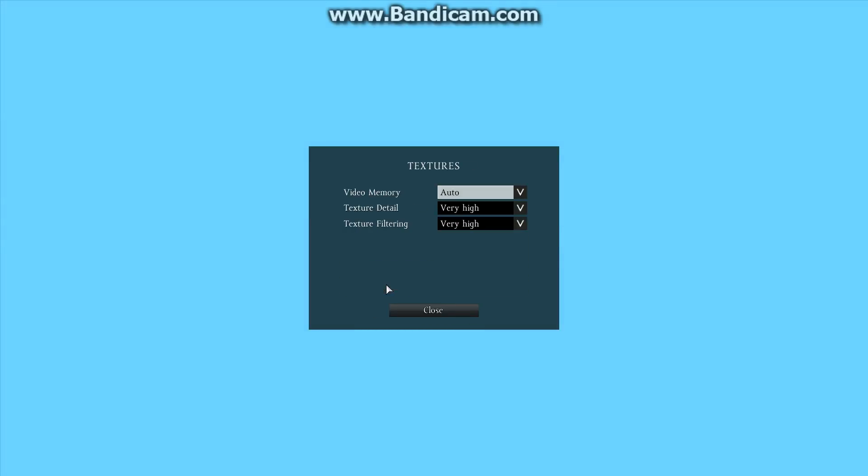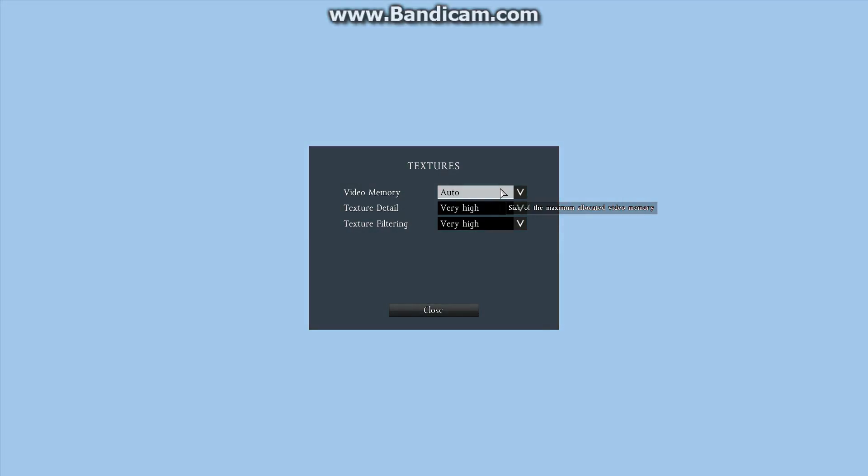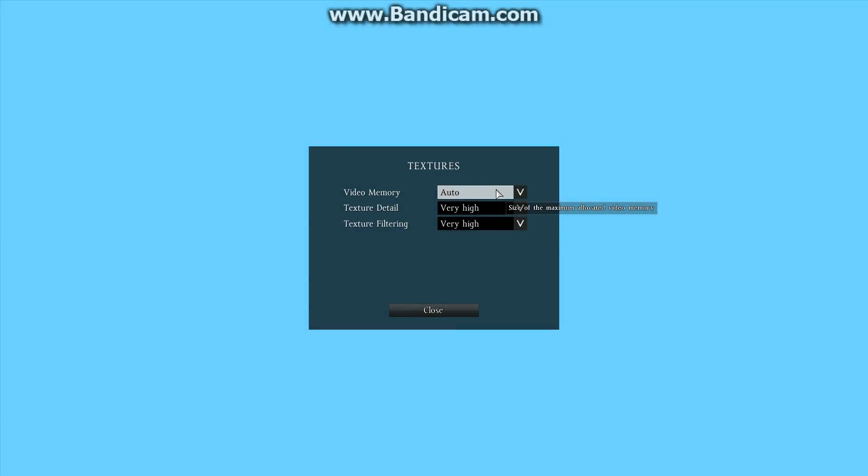With that said, close and head to Textures. Your video memory — keep that at Auto. Don't put it to high or anything else, just keep it at Auto. Texture detail and texture filtering — keep those at Very High or High. It barely affects your FPS at all, maybe nothing at all. Just set it to High or Very High based on personal preference.